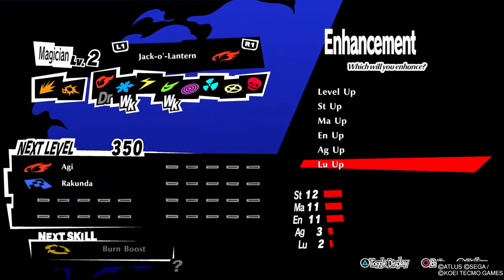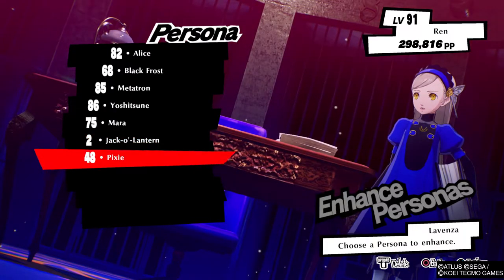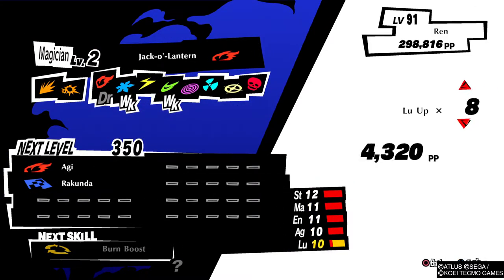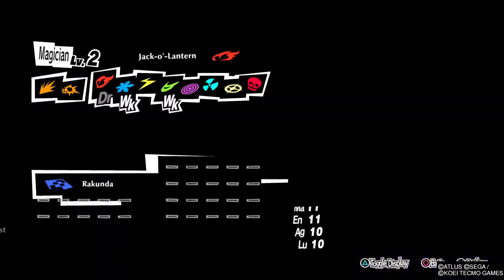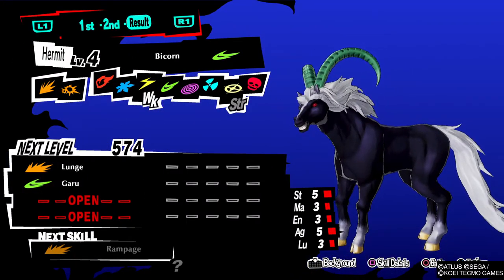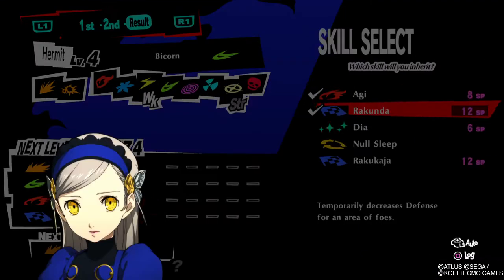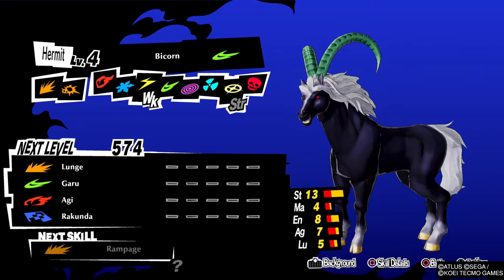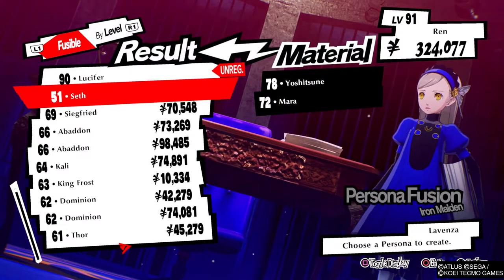We're increasing stats on both personas. Now we're going to go ahead and fuse these two together. We go to create personas and create a Bicorne. You can see the initial stats of the Bicorne — 5, 3, 3, 3, 5, 3. Then we fuse it. Look at the stats — they just went up like crazy because of the inheritance from the previous personas that had points invested. That's one of the neat aspects of it.